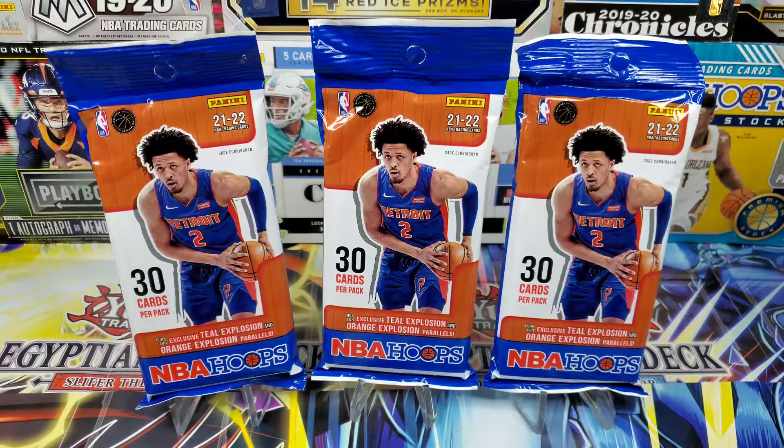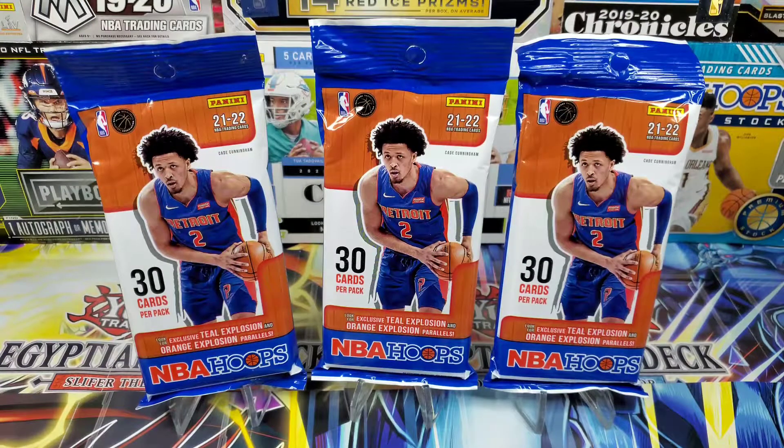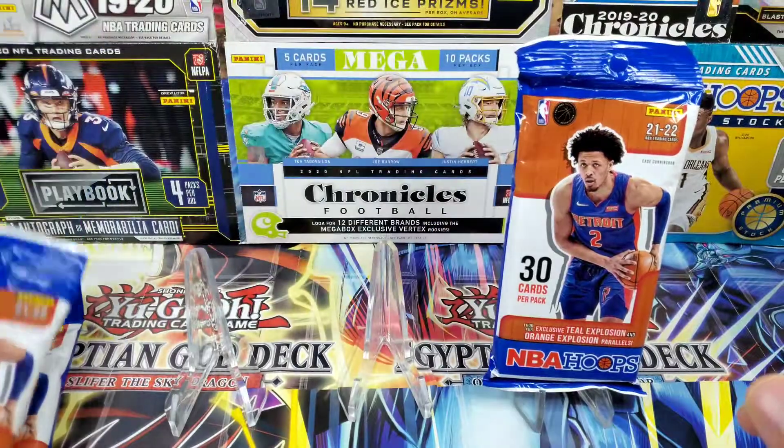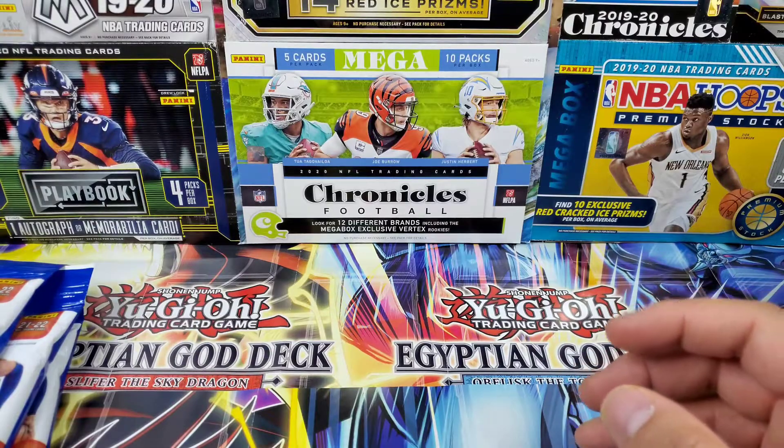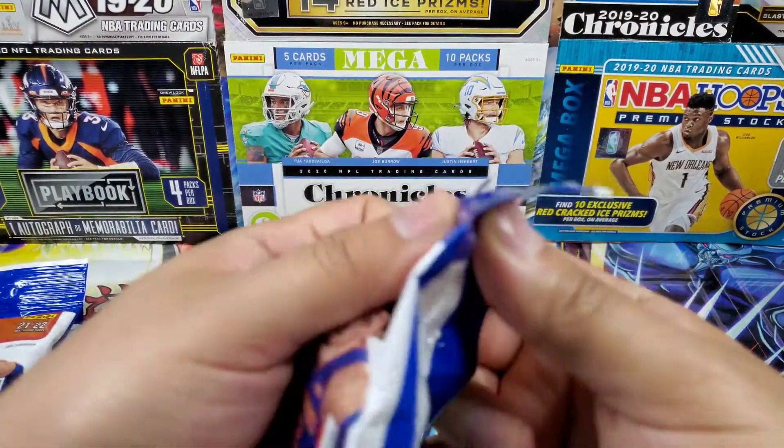Welcome back to the channel — here on the channel it is known as Fat Pack Tuesday, and today we are going to be ripping open three fat packs or value packs of the 2021-2022 NBA Hoops. Each pack has 30 cards and we are looking for the exclusive teal explosion and orange explosion parallels. Let's jump right in and hopefully fill up these stands.